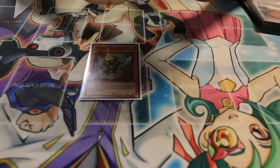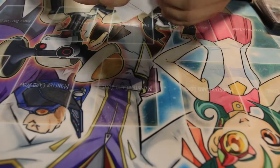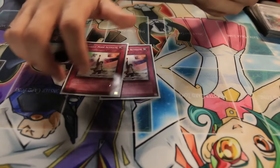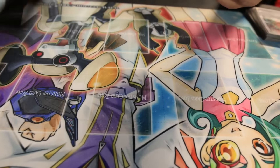One Genex Ally Birdman, RDMD, and two Assault Mode Stardusts. Two Assault Mode Activates, Compulse, Bottomless, and Assalm — those are the only traps I play.